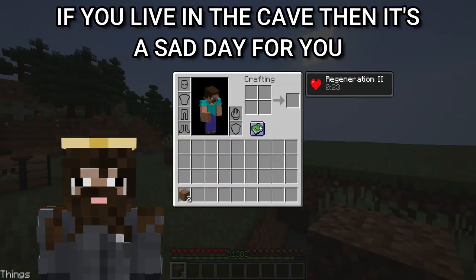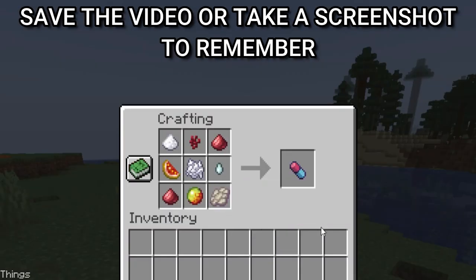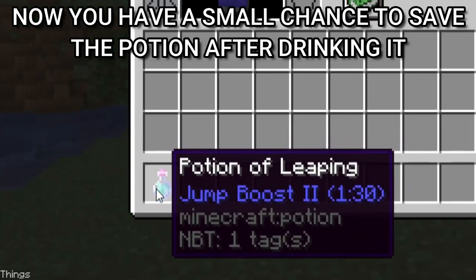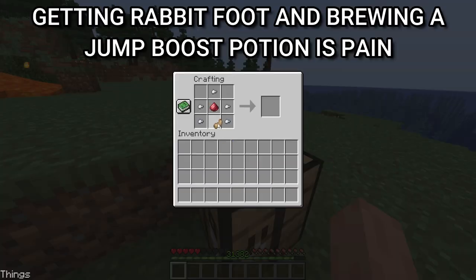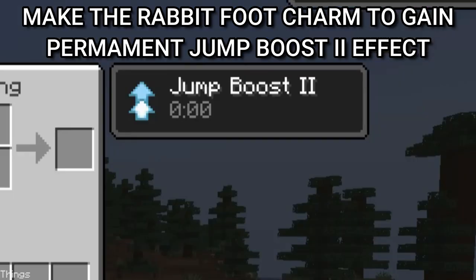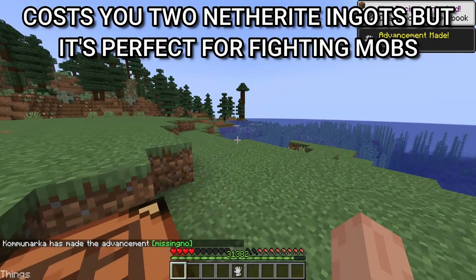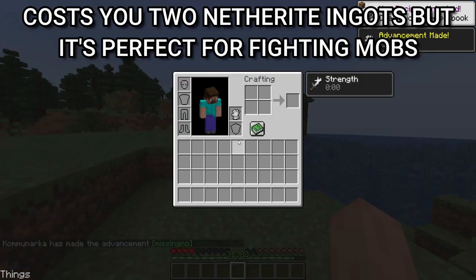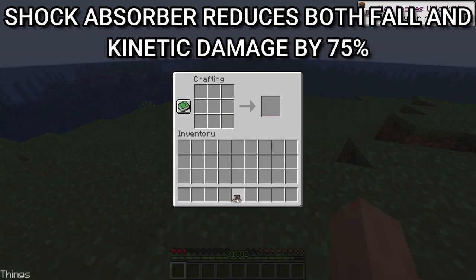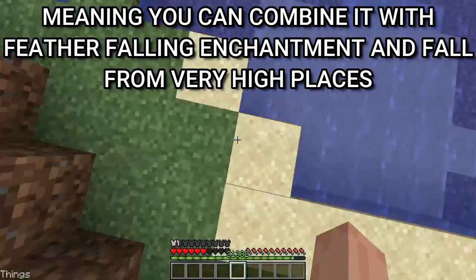Maciniclus takes the power of nature and heals you when you're not in a dark place — if you live in a cave it's a sad day for you. The placebo pill has the hardest craft to remember, so save the video or take a screenshot. Now you have a small chance to save the potion after drinking it. Getting a rabbit foot and brewing a jump boost potion is pain — make the rabbit foot charm to gain a permanent jump boost effect. The riot gauntlet costs 2 netherite ingots but it's perfect for fighting mobs. The shock absorber reduces both fall and kinetic damage by 75%, meaning you can combine it with Feather Falling enchantment and fall from very high places.